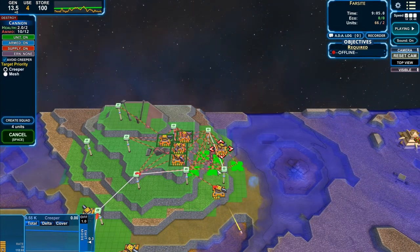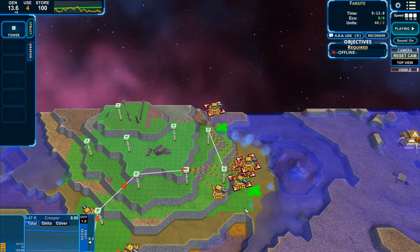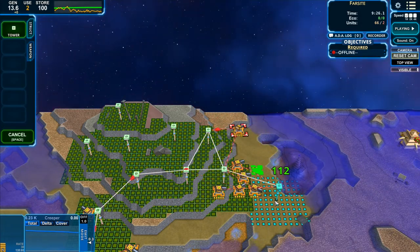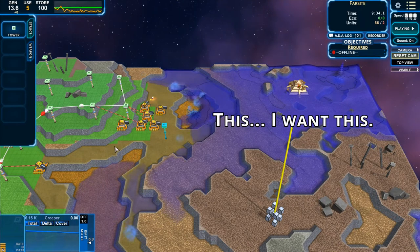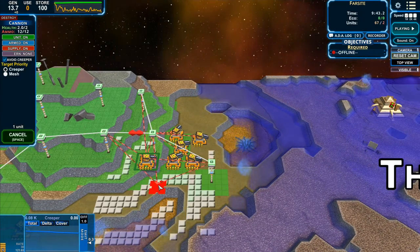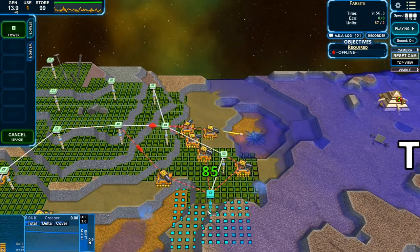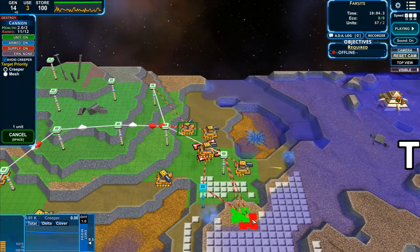Now we can start moving down into this area. Let's extend our towers into this area. Before I go after this, I do want to slide over here. If you've seen Creeper World 3, you'll notice this pyramid shape — it's very familiar. You could power those types of pyramids and you would get a shield, or you would get anti-Creeper coming out of them. I'm wondering if this is a reference to that. I think I can spare you and you.